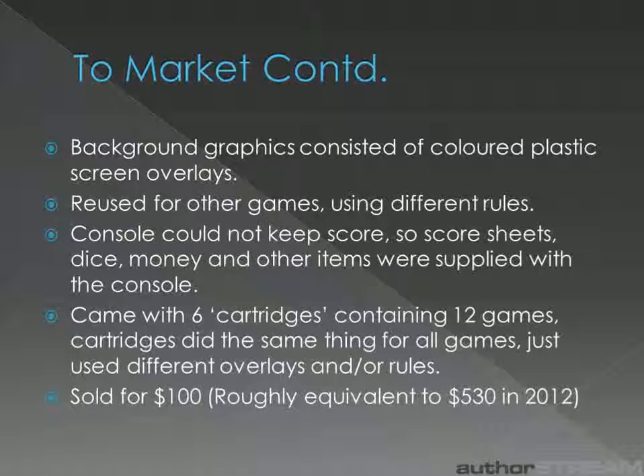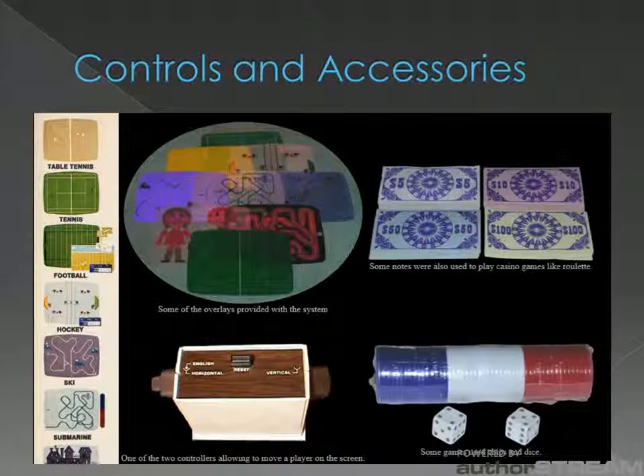The console came with six cartridges, allowing twelve games to be played. In essence, these were all the same with just a different screen overlay and a different set of rules. The only graphical change between games was that the centre line would be moved further left or right to accommodate the new rules. The Magnavox Odyssey sold for 100 USD in 1972, roughly equivalent to 530 USD or 405 Euros in 2012. These are some of the plastic screen overlays and accessories that came with the console.